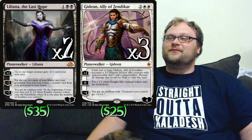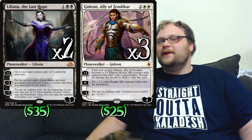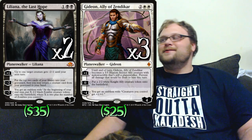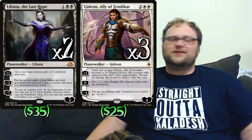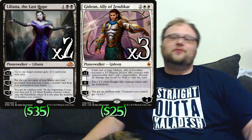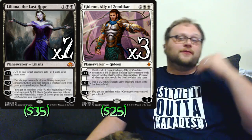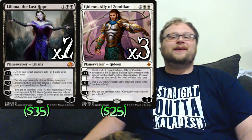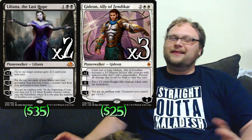Gideon is just the other best planeswalker right now. Dropping a resolved Gideon kind of wins you the game more often than it should — he's probably the best planeswalker in Standard right now, all things considered. You resolve Gideon and you've increased your chances of winning the game by like 70%. That's because we're in a format with cheap removal: Fatal Push, Unlicensed Disintegration, Grasp of Darkness, Fumigate, Yahenni's Expertise. Creature kill is a thing that will happen, so having something that produces free creatures every turn at zero loyalty is just ridiculous.